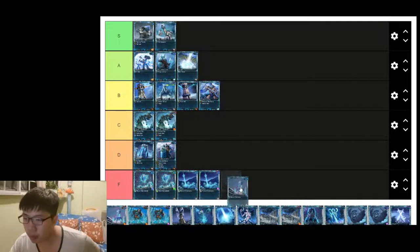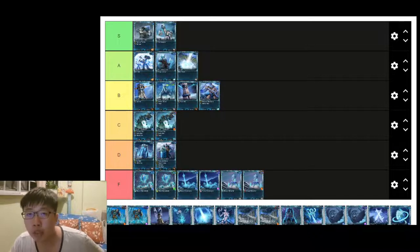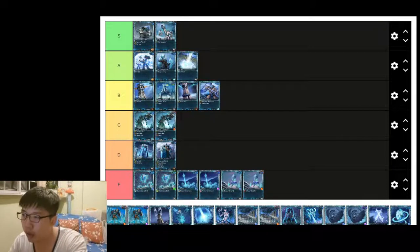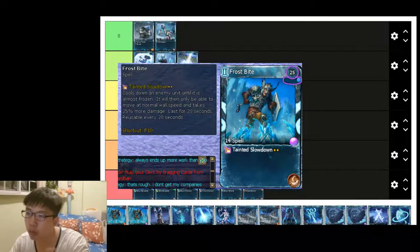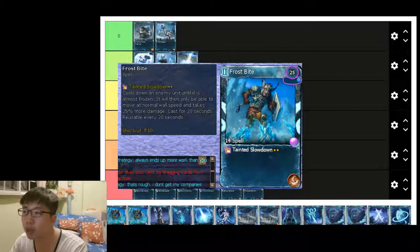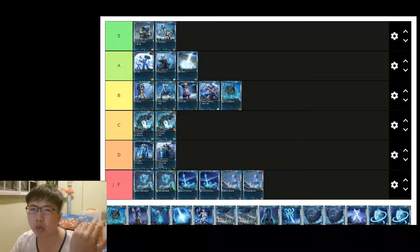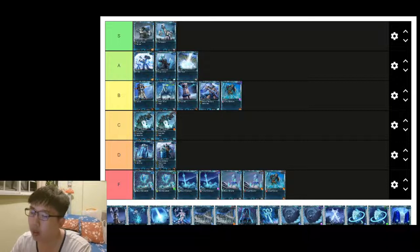For Frostbite, the fire affinity makes the unit walk and fight at a slower pace, while the shadow affinity one has normal walk speed and deals 25% more damage to enemy units. The shadow affinity is obviously a lot more useful — B tier. The fire affinity I don't see much need for — F tier.